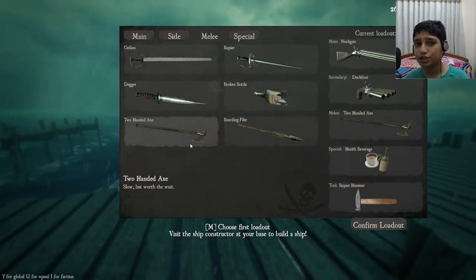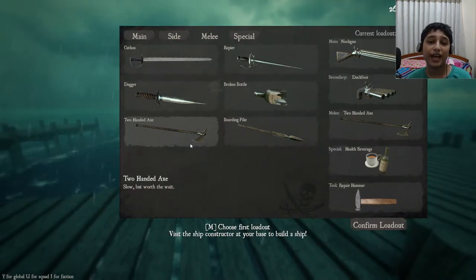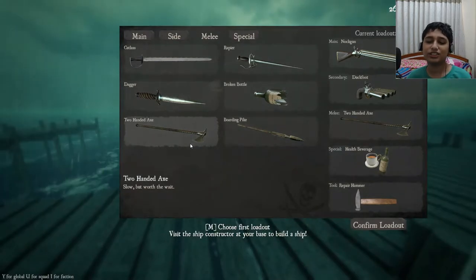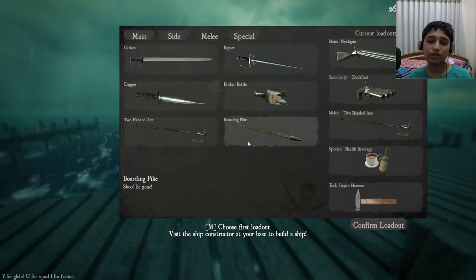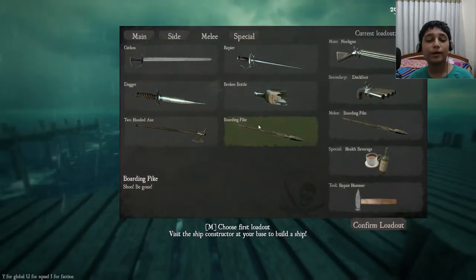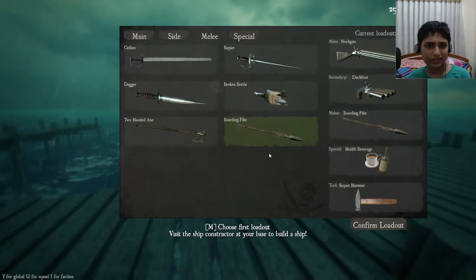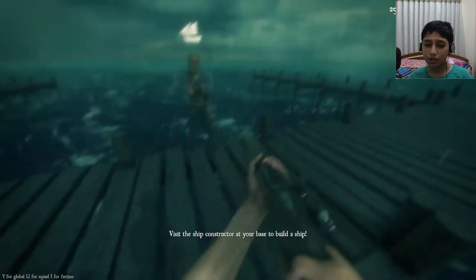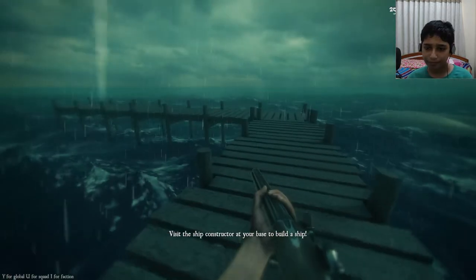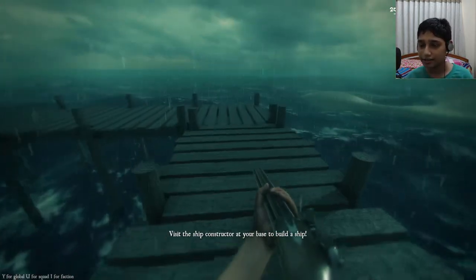The two-handed axe is a one shot kill, but the problem is you can deflect the blow of the axe, and then people get in with the boarding pike or the cutlass and just stab you to death — so that can be a problem. The boarding pike I like because it has a long range and moderate use time, so that's pretty good. We have the loadout right over here.